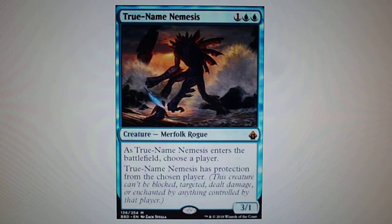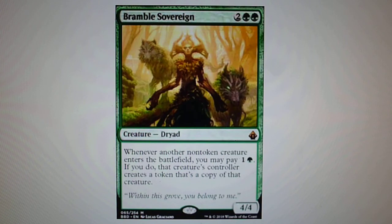Also in third position for mythics, I have Bramble Sovereign — for two and two green. Whenever another non-token creature enters the battlefield, you may pay one and one green. If you do, that creature's controller creates a token that's a copy of that creature.